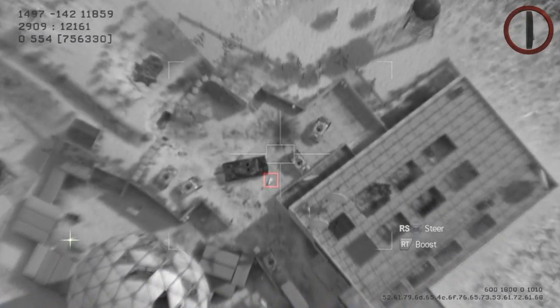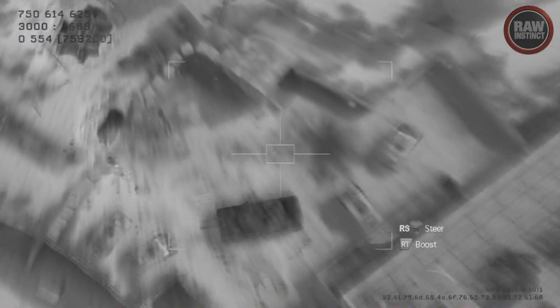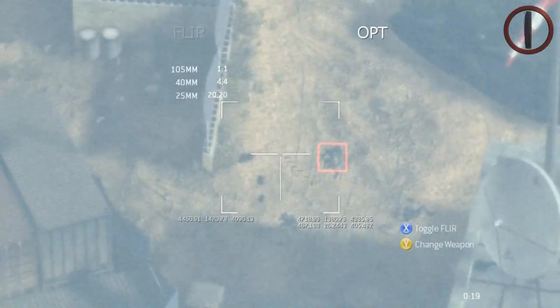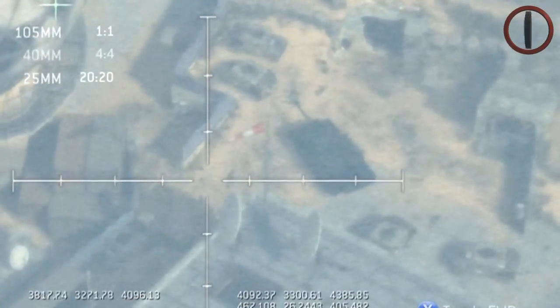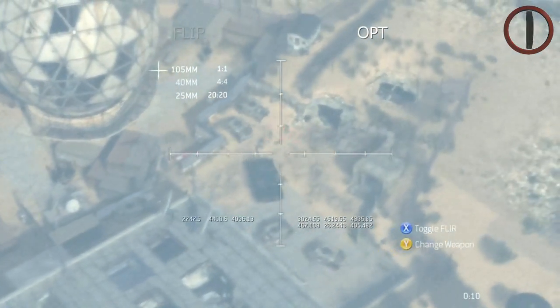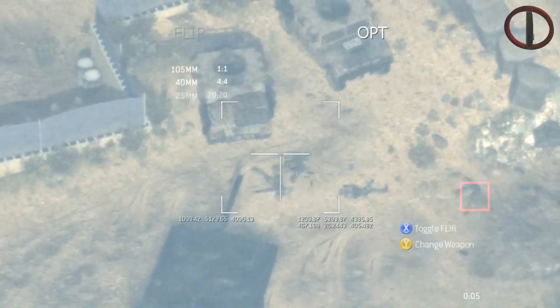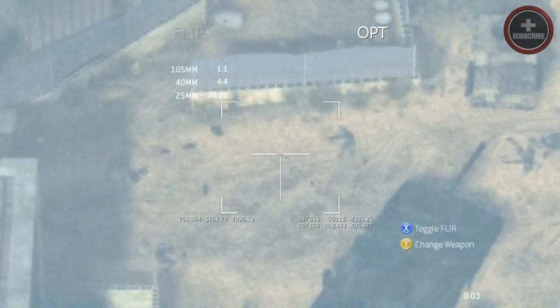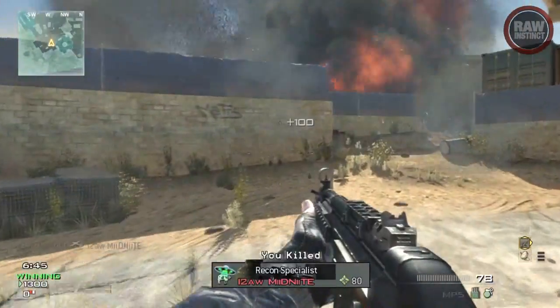As you can see here, if you're in the radius of the Scrambler, it will actually remove your little red dots from things like the AC-130 and the Predator missile. In the AC-130, it's very difficult to see enemies that are not targeted by the red boxes. Also, I'd like to point out that this works for your whole team, not only yourself. So this is not a selfish piece of equipment — your whole team could sit inside of this radius and no one would be able to see you.